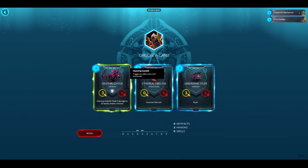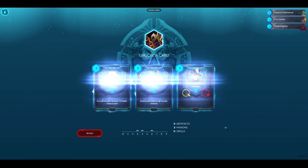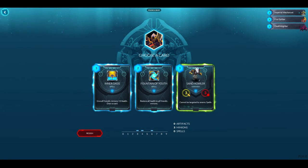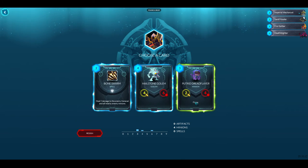Opening Gambit deals three damage to all nearby enemies — this is going to summon a dervish with Rush. I think we want the six-drop that gives all friendly minions full health. These spells are too good though — I think I'll take the unit. Units probably win games.